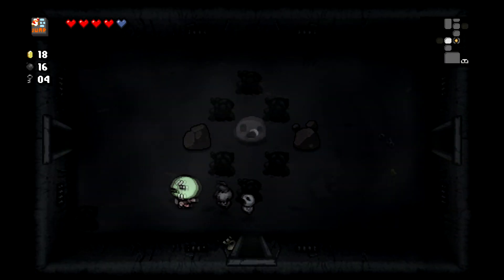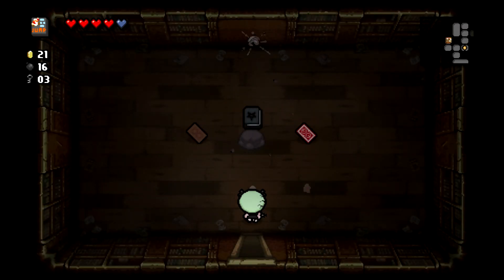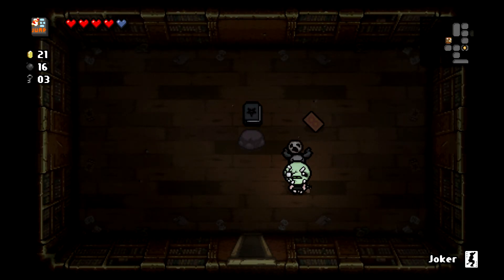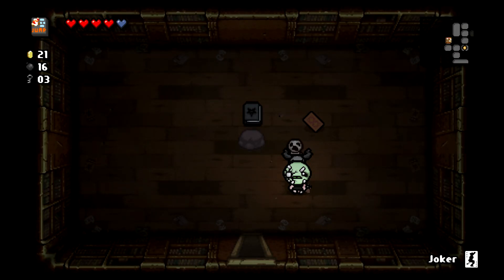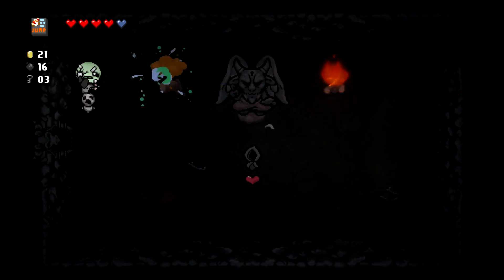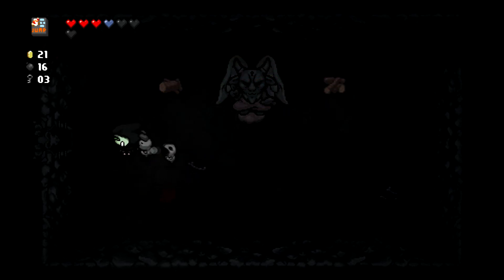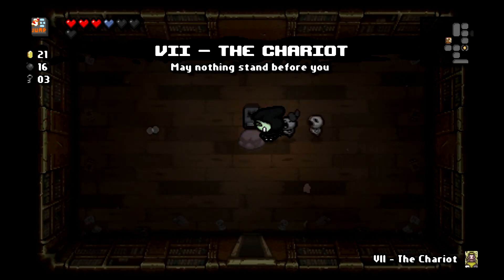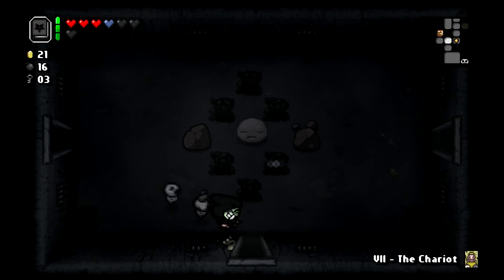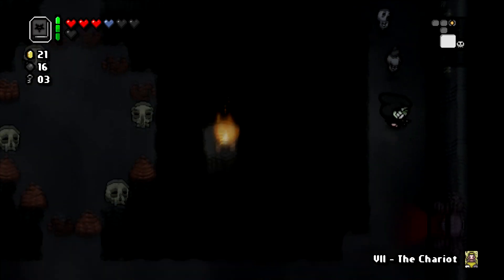Let's take a left here, see if we can find the item room or shop. This is better than a shop. The Joker — where would that take us? On this floor it should give us items. What is that? It's like the opposite of a habit — I don't even know. Let's get it. Ceremonial robes — my sin has gone up, but look at our health now. We have the chariot and we have the book of Belial. Oh my gosh, if we can't kill the boss in this situation, I have no business playing this game.